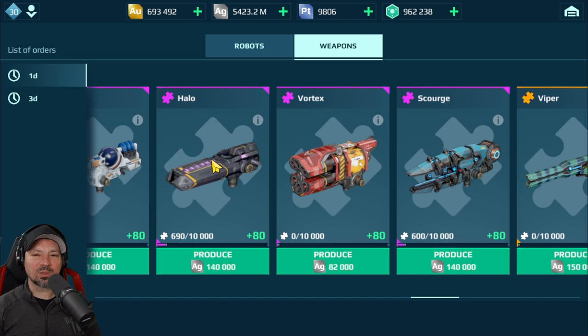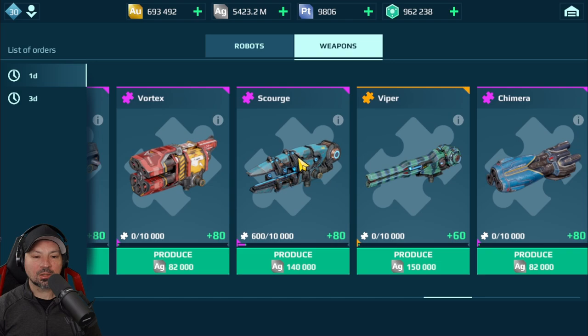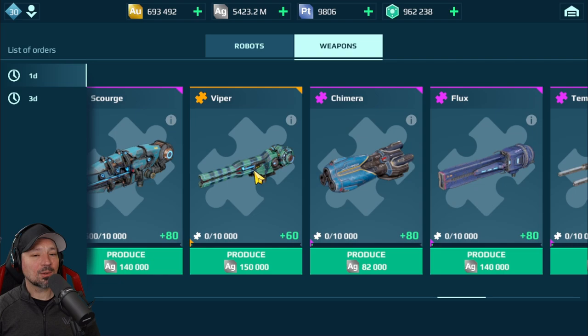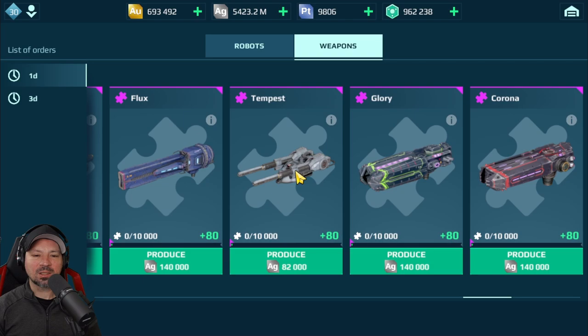Halo — these are decent old school weapons with lockdown, not my favorites but they're okay. Vortex is a very interesting weapon but I don't recommend it. Scourge has the lock on — stealth destroys it, so I don't recommend these at the moment because too many things are in stealth. Viper — amazing heavy weapons, but they do have a 10-second reload. If you're okay with that, these are worth building. Chimera, don't like it. Flux, don't really like it. Tempest, don't care for it.